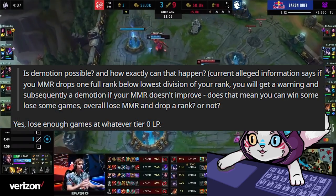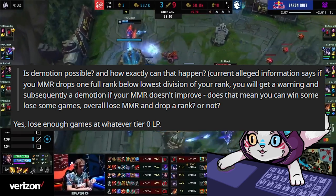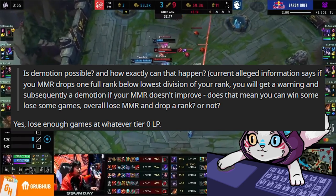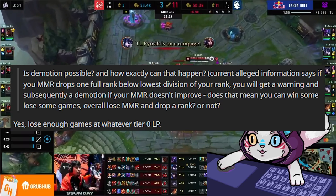Is demotion possible, and how exactly can that happen? Current information says that if your MMR drops one full rank below the lowest division of your rank, you'll get a warning and subsequently a demotion if your MMR doesn't improve. Yes, you can win some and lose some games, overall lose MMR, and drop a rank — lose enough games at 0 LP.